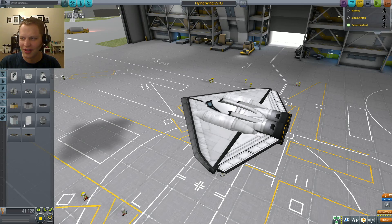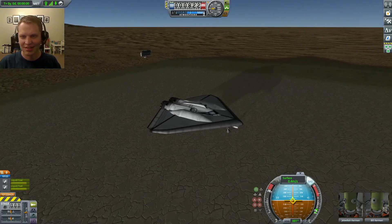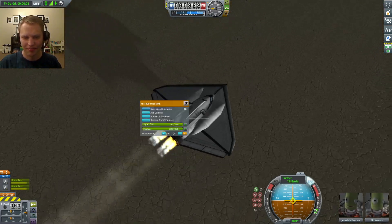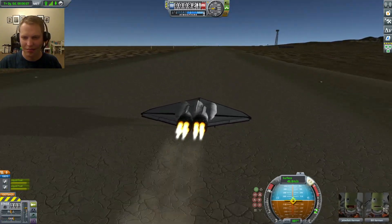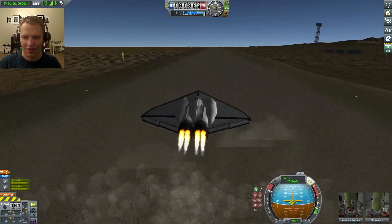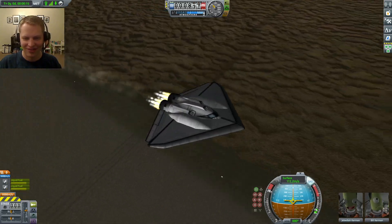Let's take this off from the desert. Full throttle. Brakes are off. I have liquid fuel and oxidizer in the tanks here on the sides. I'm going to pitch up very soon. There we go. Gear up. This one's sweet — I love this design.